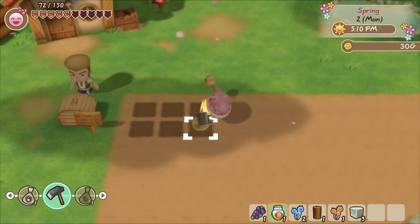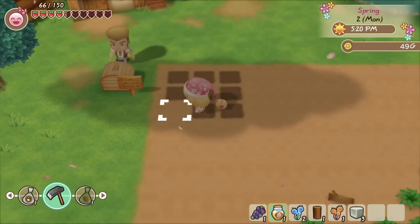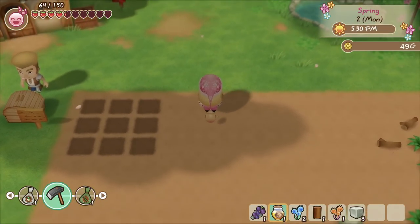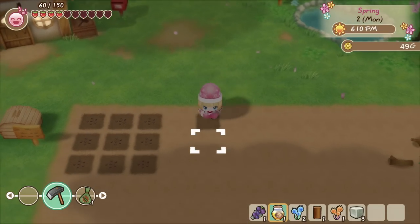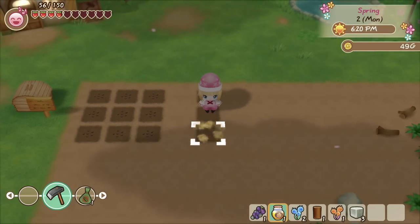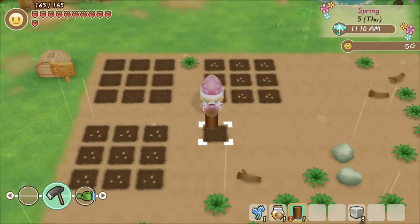The last thing I want to mention about farming is that if you end up messing up your farm when you're tilling it, do not worry. You can patch up that piece of land to get it back to its normal state, which is that light brown color. Go ahead and plop a branch on that piece of land that you messed up to return it to its natural state.